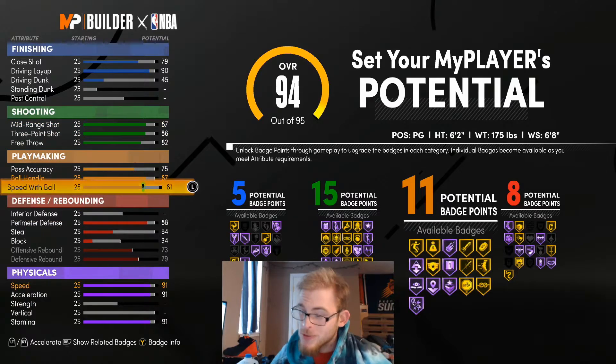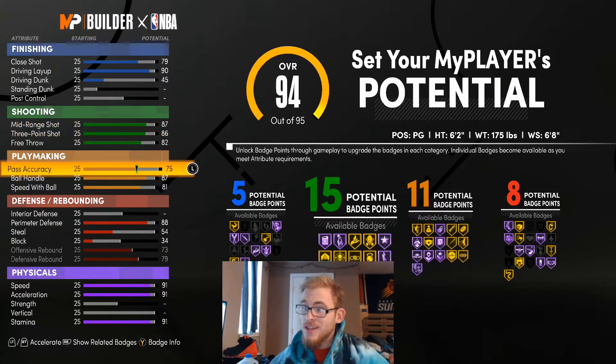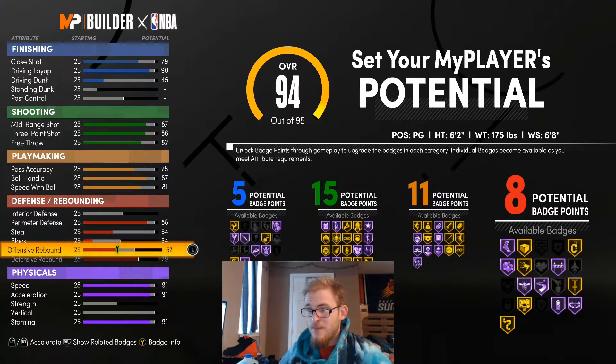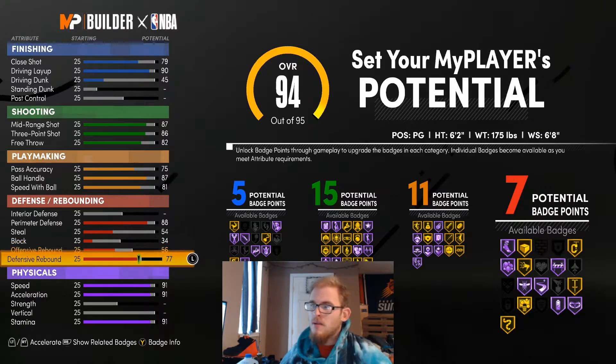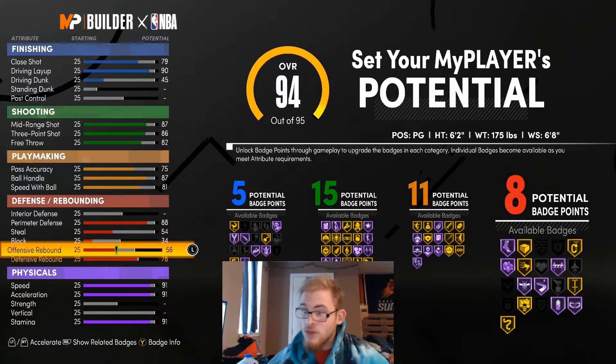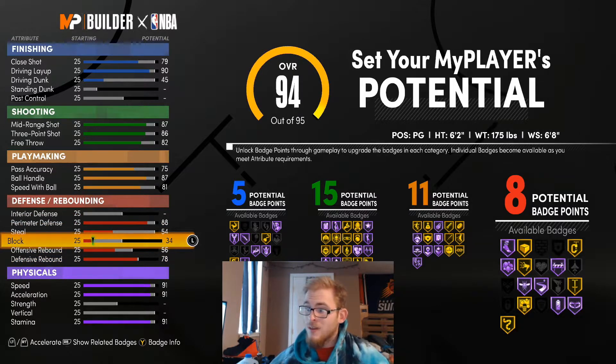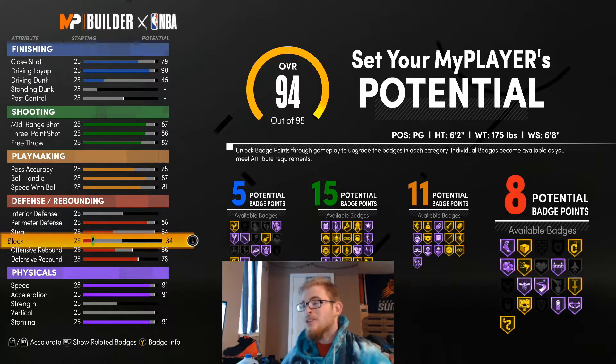This is what I have for this Lou Williams build right now — we got 5, 15, 11, and 8. I maxed out this rebounding just so we can get more defensive badges. In 2K, when you max out your rebounding it gives you more defensive badges than anything else. So I feel like 8 is good for him. We're not going to get Intimidator with this build — we can't get it, we can't hit Contact Dunk Artist. You're too short, it's not going to let you get it.